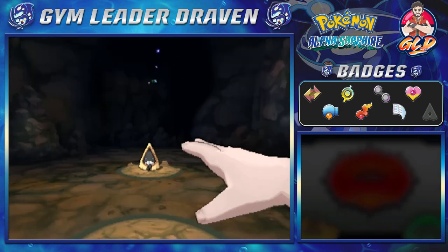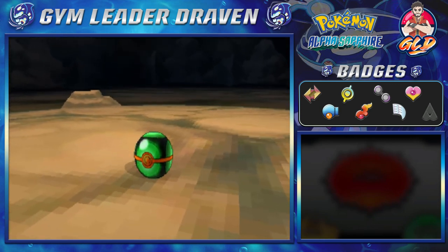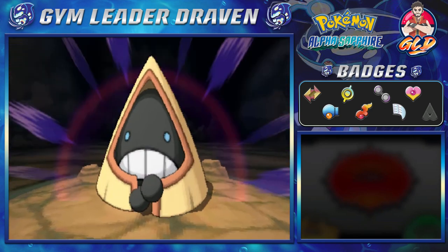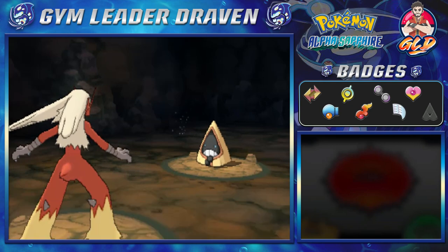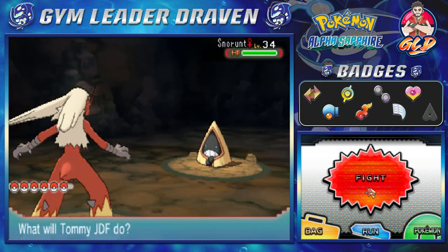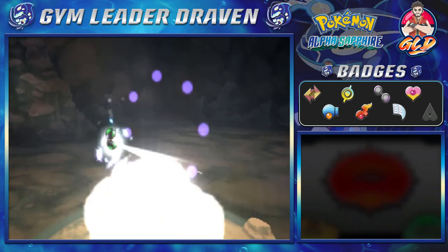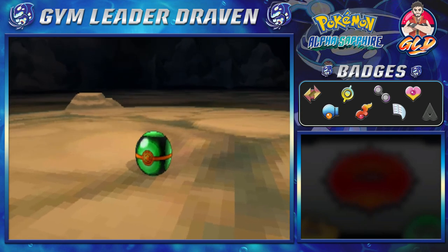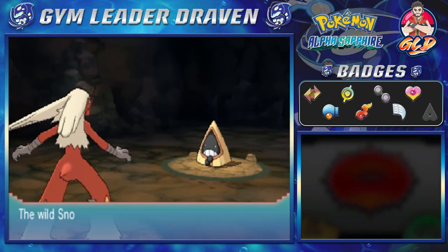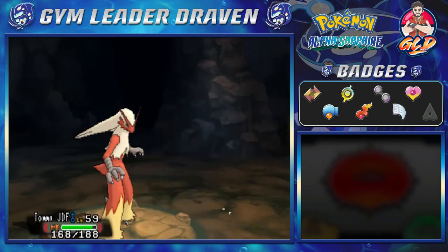Damn you. Okay so this Pokemon is not liking us right now. Of course Tommy JDF can withstand anything. Let's go right ahead and do this again — come on, stay in there. Oh come on! So this Pokemon is not making it easy just because it's at level 34 and everything else. Oh wow — we're frozen! Ah joke's on you. Oh wow — we wasted all our Dusk Balls! Oh my god.